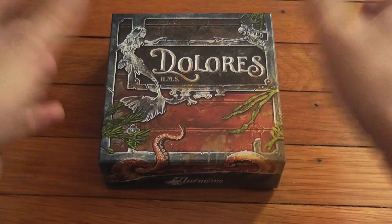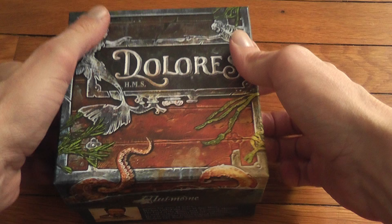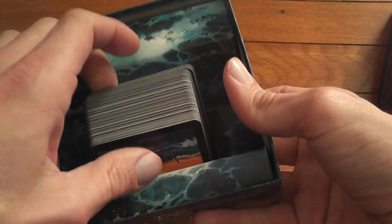Let's see what's in the box. The box is small, cute, and really nice looking. Here we have the rulebook — look at the nice presentation. The deck of cards is all that is in the game, but look how it looks, like it's coming out of the box. It's a really nice little thing.